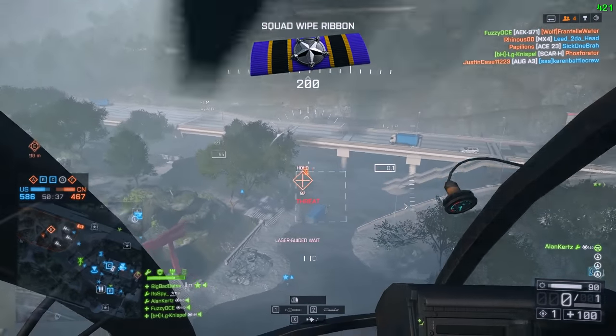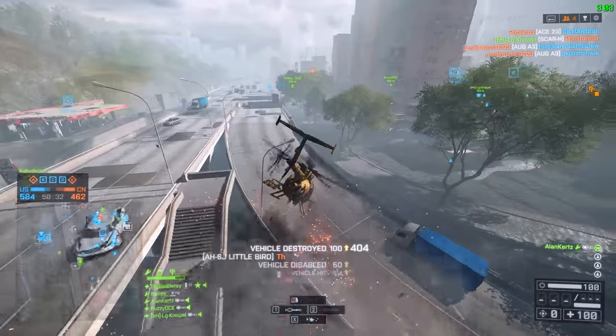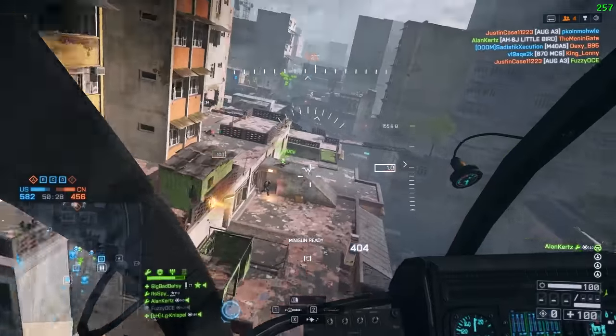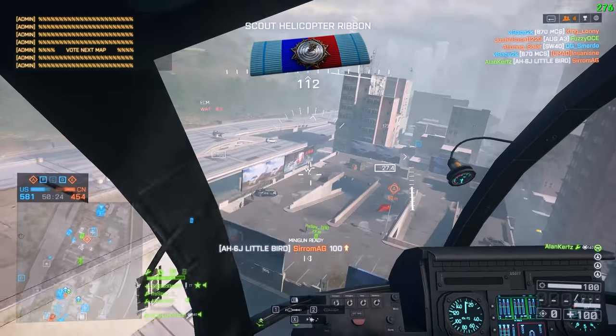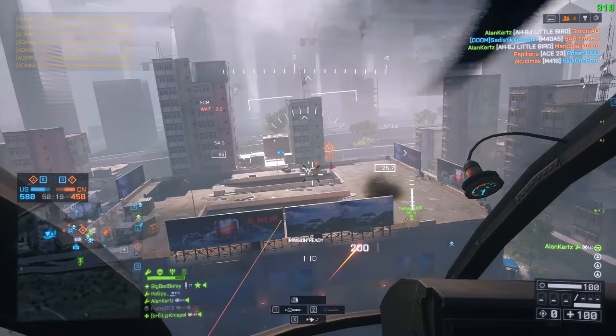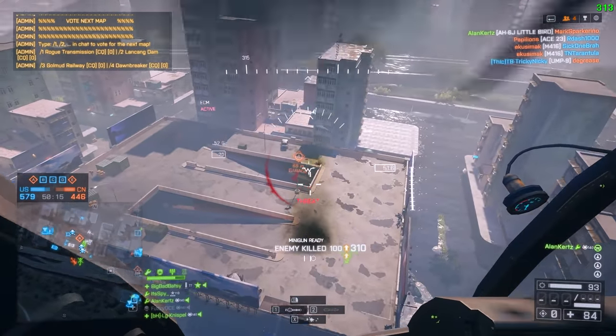Settings will only take you so far, and I think a major thing about learning the Scout Helicopter is actually just identifying what you have to kill to stay alive. Just like the jets, there is a target priority list, and in the Scout Helicopter it's actually quite similar because it's an air vehicle. The only difference is the jet can deal with every single thing that goes for it — the Scout Helicopter doesn't deal with AAs or land vehicles very well at all.